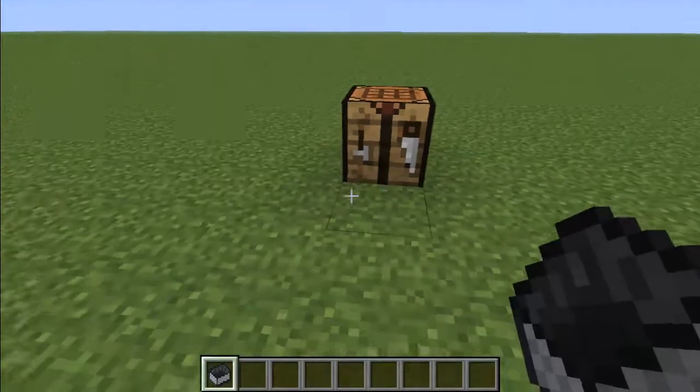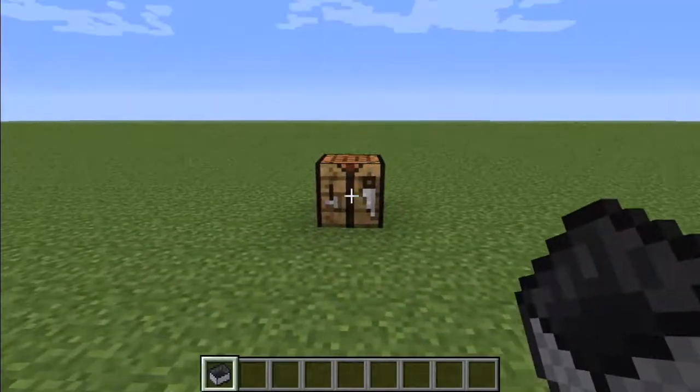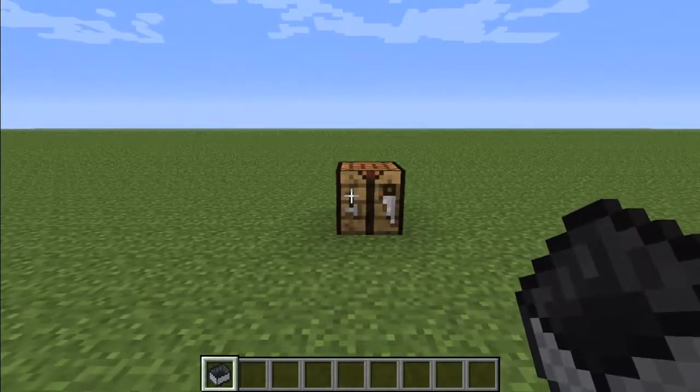That's going to make a mine cart. Now you can just place that on a rail track and you'll be able to ride it down your rail. So that basically concludes this tutorial.